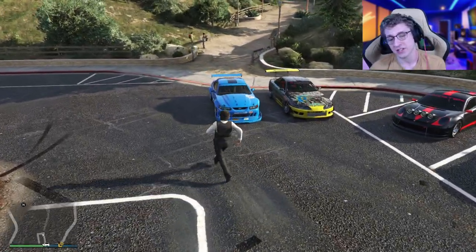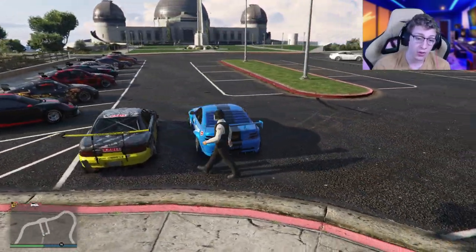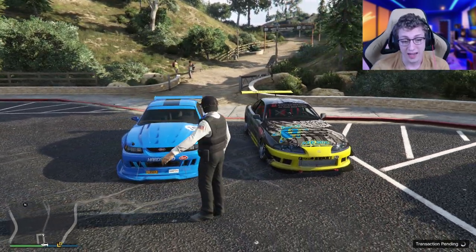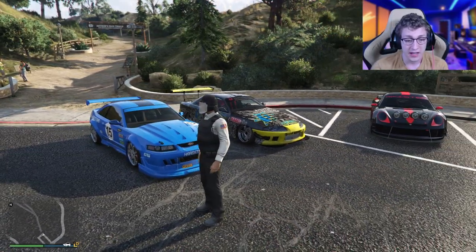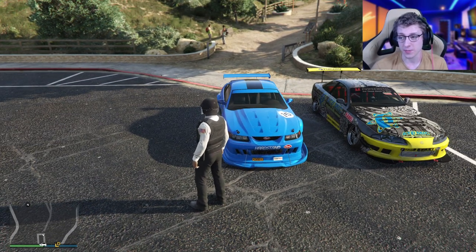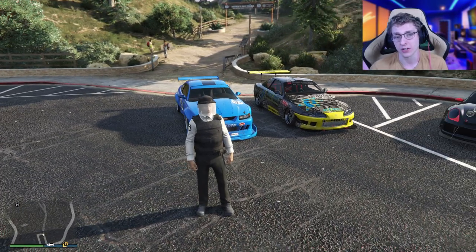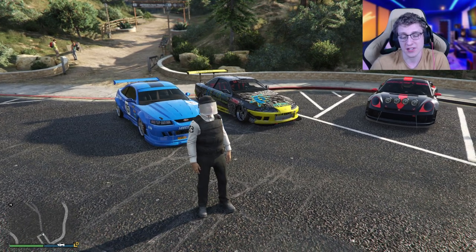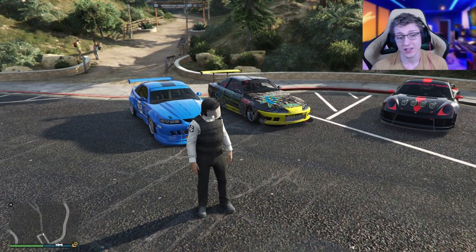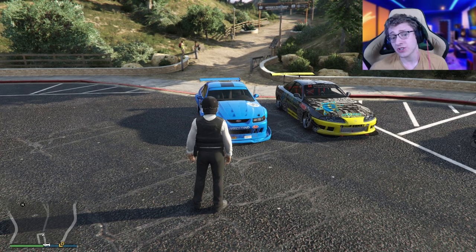Here we are at 10th place: the Dominator ASP. This is actually the first tuner vehicle I got my hands on — I just thought it looked the coolest. I still think it's one of the best looking tuner vehicles. I love the way the Mustangs look in this game, and this one has so much good customization. This is actually my personal one. It has a top speed of 119 miles per hour and comes in at around $1.8 million. The Dominator ASP is kind of a mix of both good lap time and high top speed, which is quite nice.